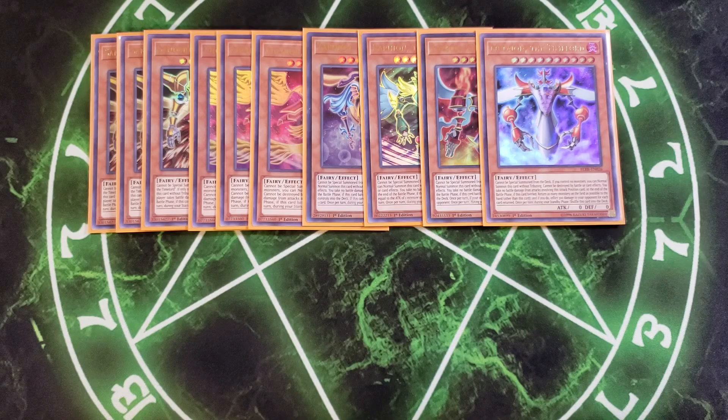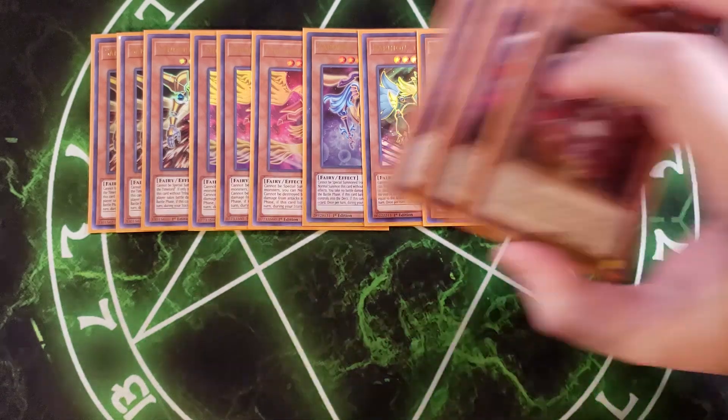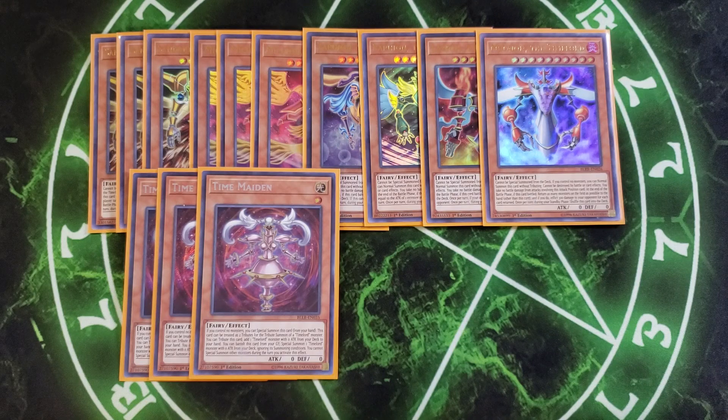For the other cards we're playing, we're going to be playing three copies of Time Maiden as well. Time Maiden is a great card that helps you summon your Time Lords because if you control no monsters, you can special summon this card from your hand, and this card can be treated as two tributes for the tribute summon of a Time Lord monster. You can tribute this card to add a Time Lord monster with zero attack from your deck to your hand. You can also banish this card from the graveyard to special summon a Time Lord monster with zero attack from your deck, ignoring its summoning conditions, but you can't special summon other monsters during the turn you activate this effect. This card literally does it all for this deck.